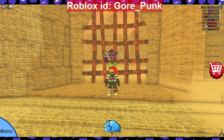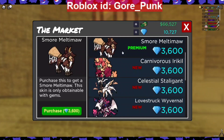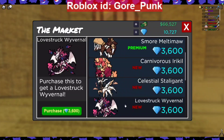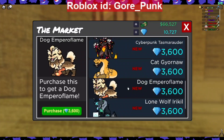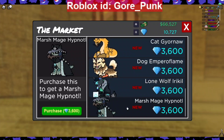Now let's see what's in the gem shop for 9/30/2023. Right away: premium skin S'more Melt 'Em All is 3600 gems — not bad for a premium skin since our last ones were over 5000. Carnivorous Irakil is 3600 gems, Celestial Stalingon is 3600 gems, Umstruck Wyvernol is 3600 gems, Cyberpunk Taz Family is 3600 gems, Cat Gyronol is 3600 gems, Dog Emperor Flame is 3600 gems, Lone Wolf Irakil is 3600 gems, and Horse Mage Hip Natal is 3600 gems.